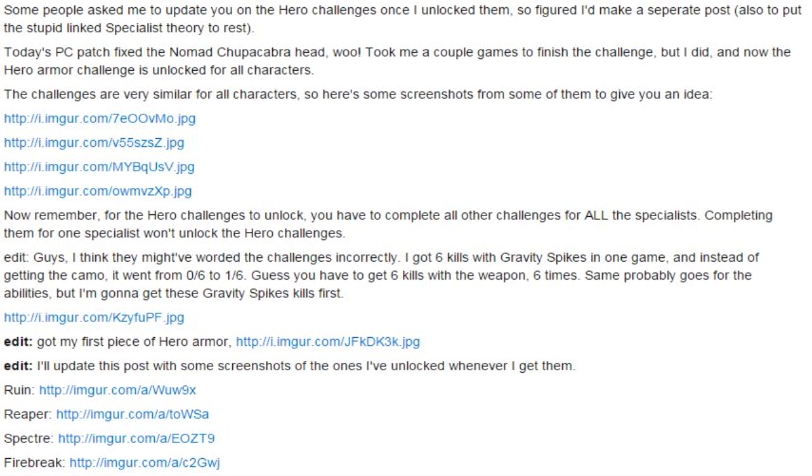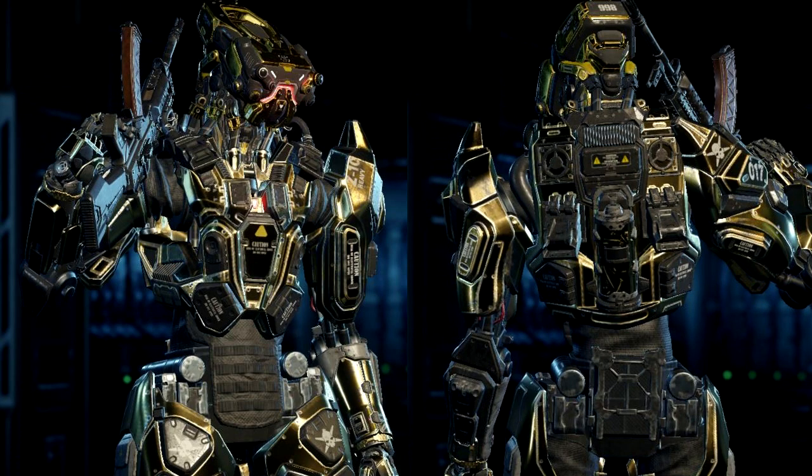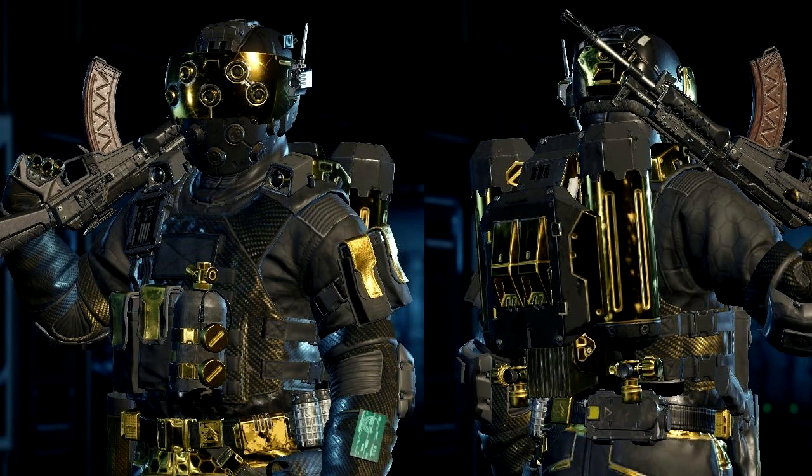That's going to be quite challenging for some people, though gravity spike is pretty easy to use in my opinion. Here are a couple pictures of the hero gear if you guys haven't seen it. The first one is Rune, then we move over to Reaper, then here's Spectra's gear — looks pretty cool — and now we're on Firebreak.